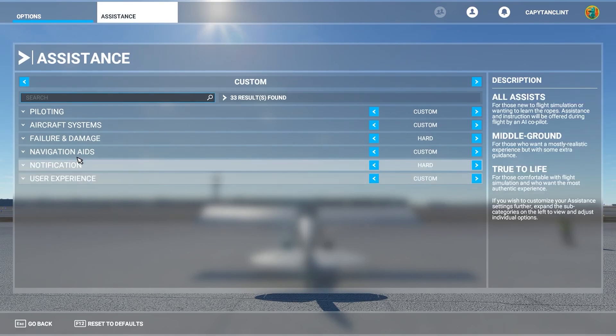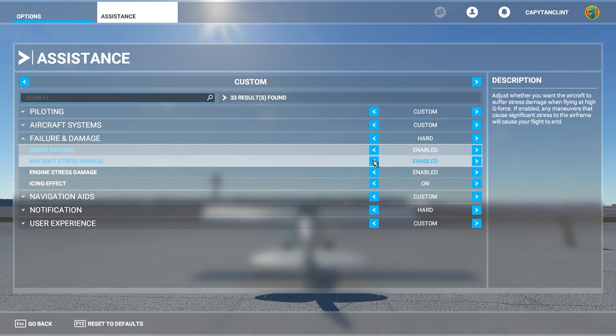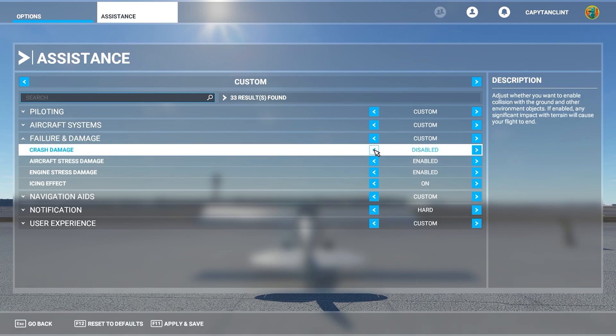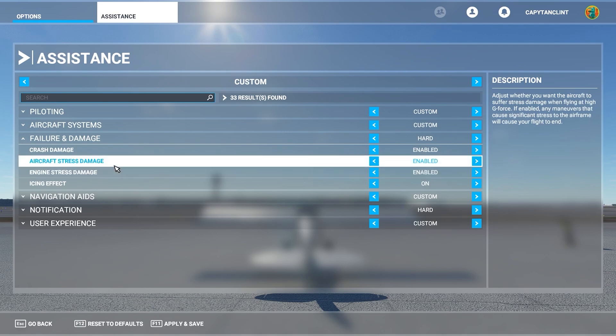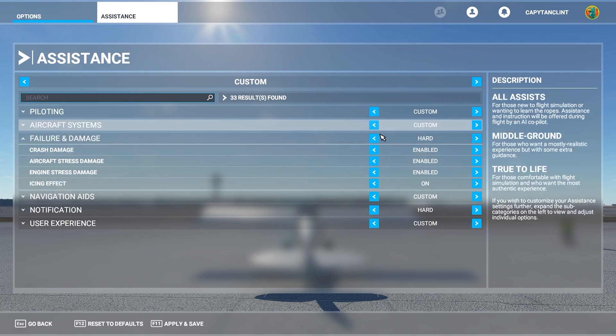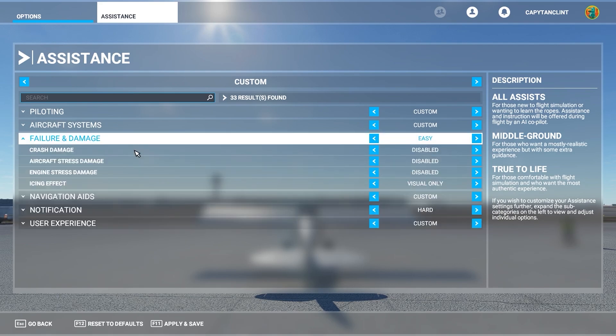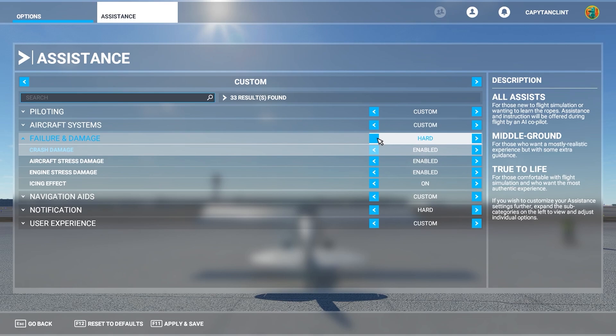In assistance, we have failure and damage. If you click it down, you can change it to enable or disable the crash damage, aircraft stress damage, engine stress damage, and icing effect — all of these things you can change. But one easy option: say you want to go fly in between some buildings and do some crazy stuff — just hit the silver button, make sure it's on easy, and then all of those things will be turned off. Once it's on easy, if you want to go back, just hit it and come all the way back to hard, or medium, whatever you like.